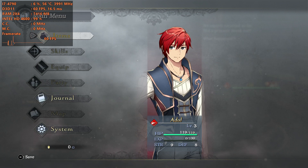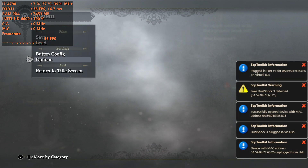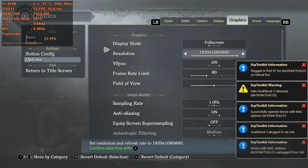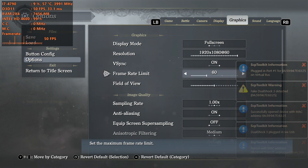Here we are guys, today we're running Ys IX: Monstrum Nox for the PC. I totally just butchered that name, but who cares. Today we're testing this out on the Intel Core i7-4790 with the Intel HD 4600 integrated graphics. We're going to see how this game performs on this system. We're going to run right at 1080p with V-sync and a 60fps frame limit.